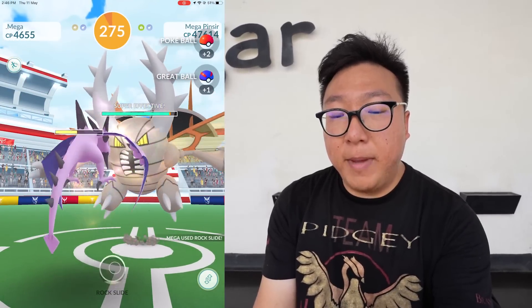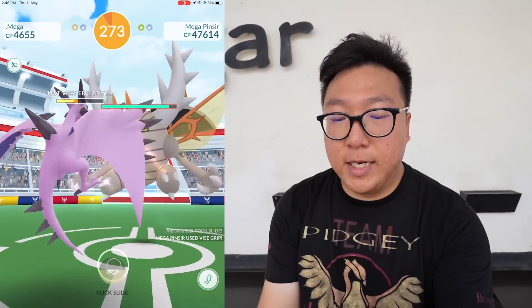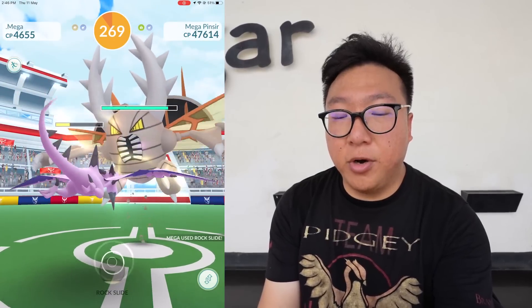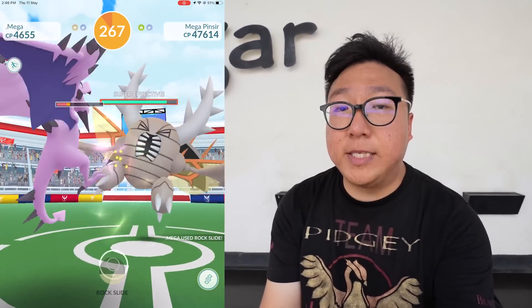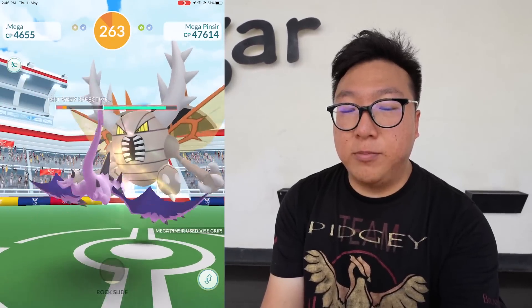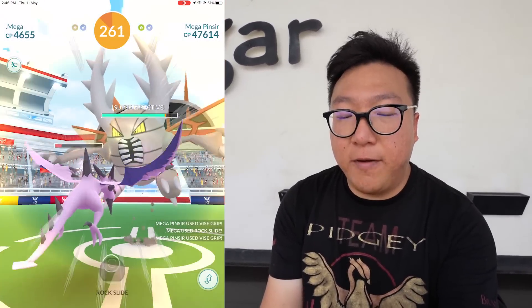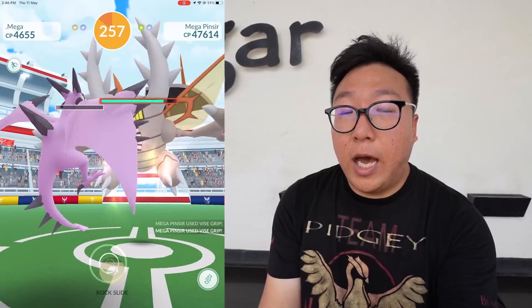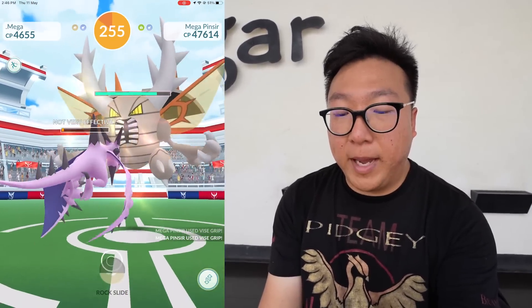Mega Aerodactyl is the number one attacker against Mega Pinsir, followed by Rampardos, then Shadow Tyranitar. In certain situations Shadow Tyranitar is better at level 40, but at level 50, Rampardos is actually better than Shadow Tyranitar. I've already run the simulations on Poké Battler.